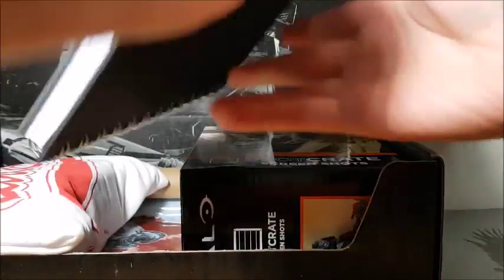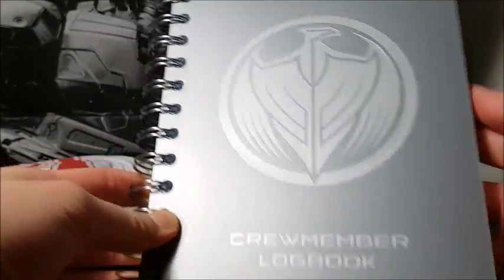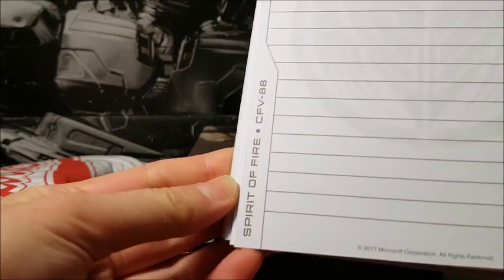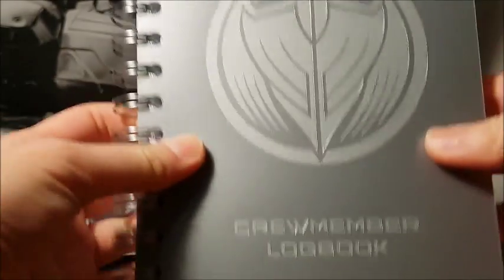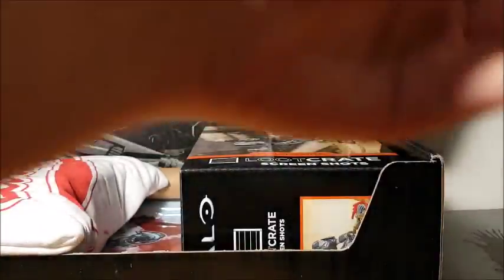Let's take this out. This is a crew member log book, so it just looks like a lined notebook. The inside has this design on it. And on the side it says Spirit of Fire CFC-88. That's pretty nice.